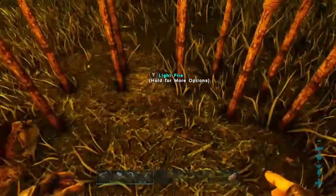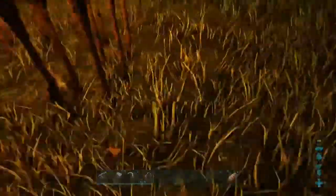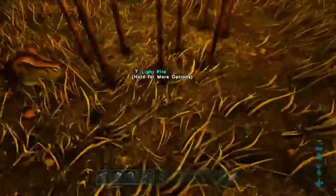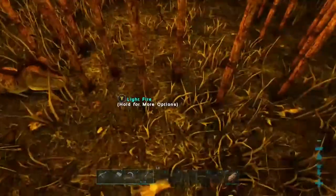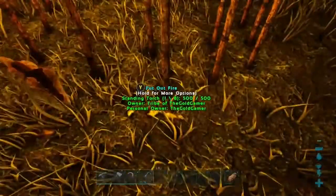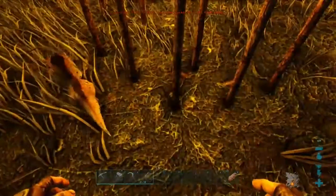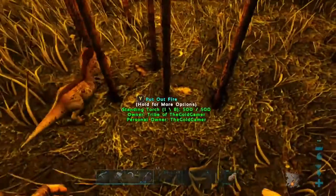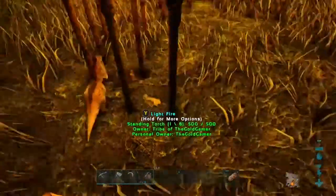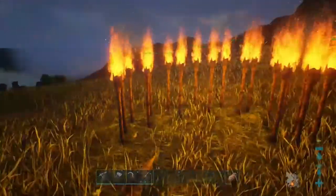So you're going to need 18 standing torches. Just put a few pieces of wood in them and form them in a U shape around the egg, or a circle shape around the egg with an opening so you can put the egg in. 18 torches should do it.